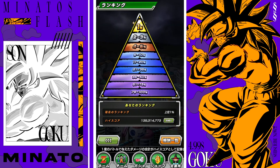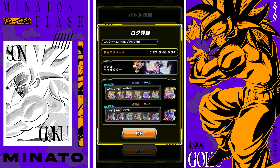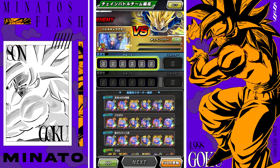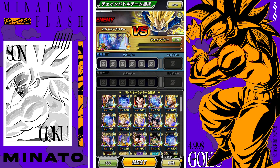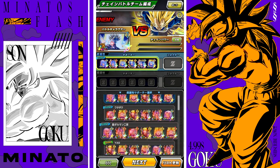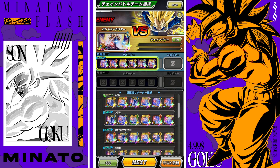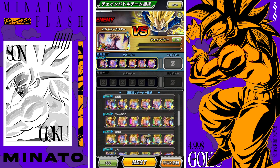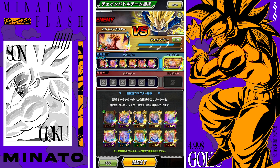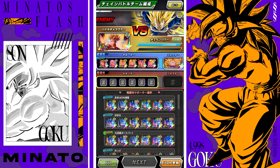Let me hop in one more time. I want to try using AGL Trunks as my leader and see what score I can get. Let's try this one — the one I was looking at earlier with the actual super saiyan Trunks on there. We'll run STR super Trunks here, and then let's find that other Cell setup with second form Cell stuff.